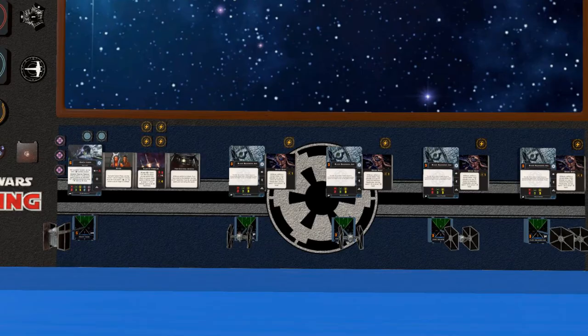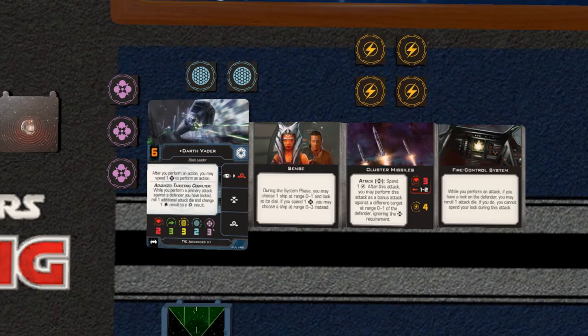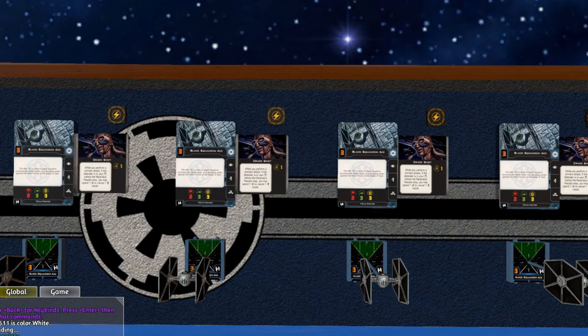Over on the Imperial side, we have Darth Vader and a swarm of TIE Fighters — this seems appropriate enough. Vader has Sense, which allows him to use the Force to look at another pilot's dial, Cluster Missiles, and a Fire Control System, which will allow him to hold onto his target lock even when he rerolls one die. This is a great choice for a pilot who only has two dice, since they're really only going to reroll one die anyway. All four TIE Fighters are common Black Squadron pilots with Crackshot — this ability takes away a dodge from the defender if they're in the TIE Fighters' crosshairs.